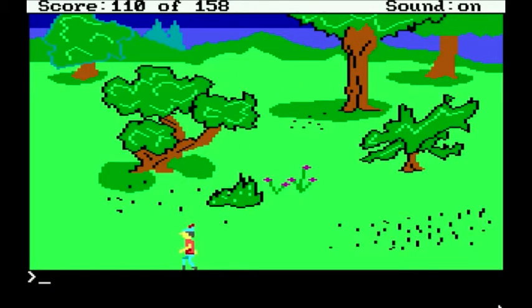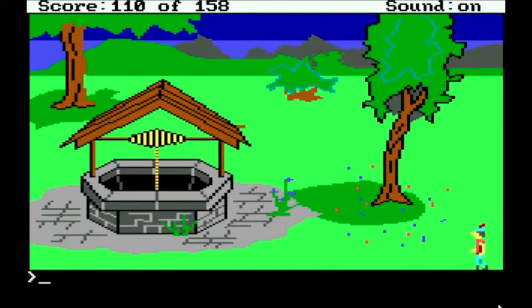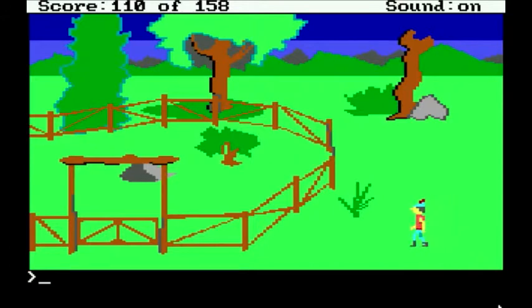We're only forty-seven points away from winning the game, which is pretty sweet. Now, wolf can appear on that screen, so that's why I was being a little quick there. There are a couple of hostile entities around Daventry. But now that we have the magic shield, I don't think they can actually harm us — the magic shield actually protects you from a lot of the hostile creatures in Daventry.